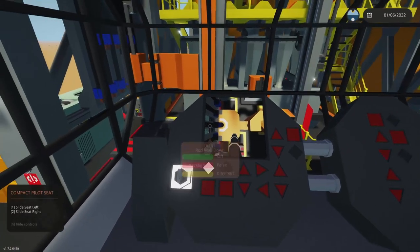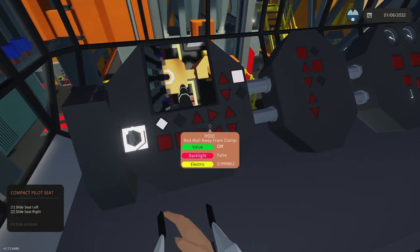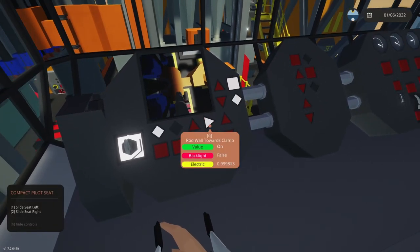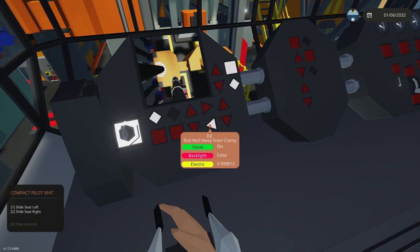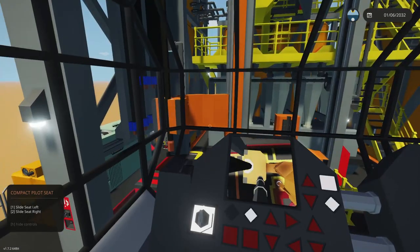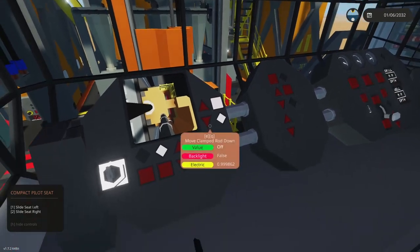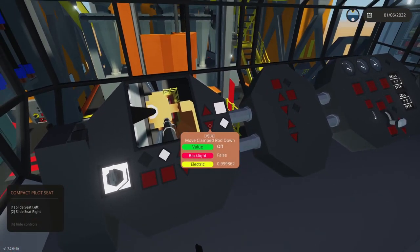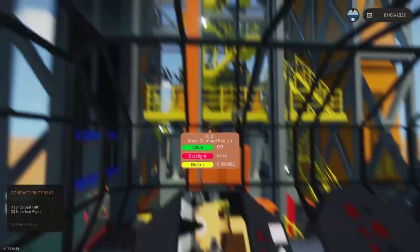Position the rod wall against the arm, turn on the clamp, and push the wall — it'll click into place. Then move the rod wall back; that's important otherwise it'll clash. Then press the wellhead position button and this whole system moves right on top of the wellhead.